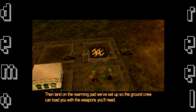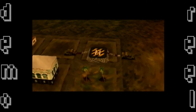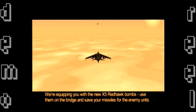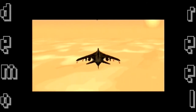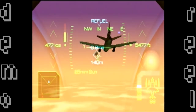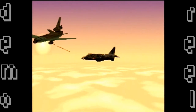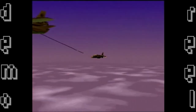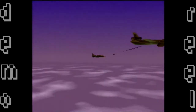I need to meet up with a refueling tanker first, match its speed and heading, then refuel by guiding the nose probe to the fuel hose — that sounds complicated. Then I'm supposed to land on a rearming pad so the ground crew can load special X5 Red Hawk bombs. I'm not going to remember all this. I just want to blow something up.